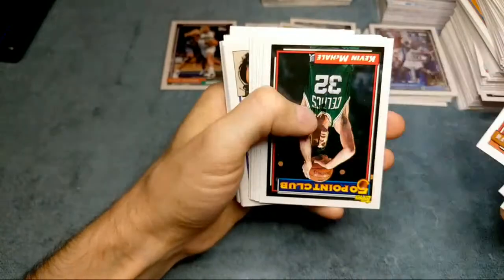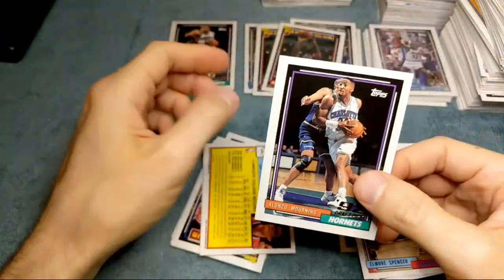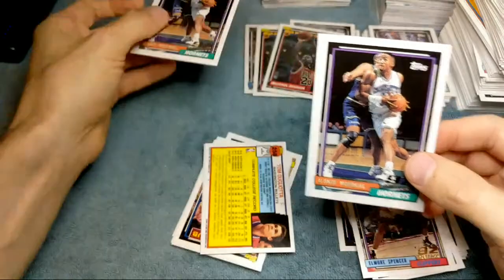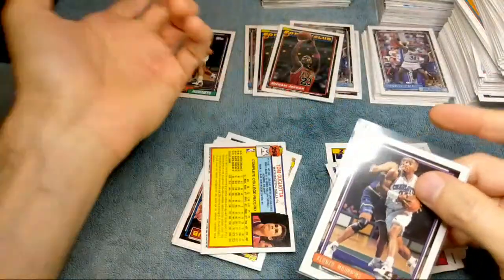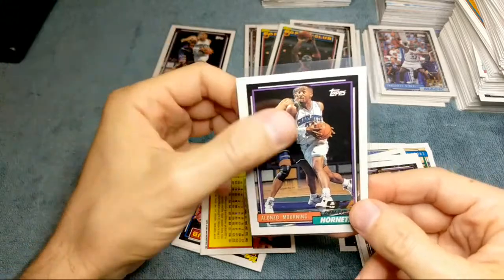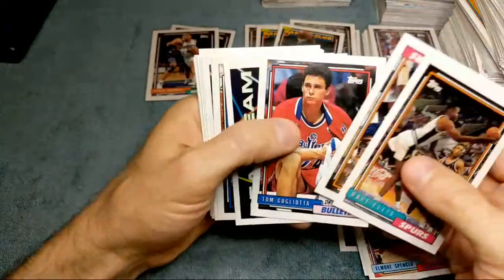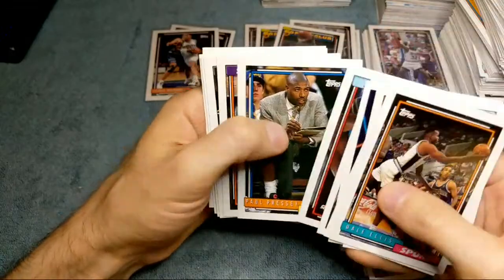One more Topps Gold card and then we're done with the video. Kind of disappointed we got another Alonzo Mourning non-gold - this one's a little better on the centering. With the Shaq it's like a $400 card in a 10 so if you get a 9 you're still gonna get good money, whereas Alonzo's like maybe $70 on a 10, and a 9 I can't imagine getting more than $20-25 for it. When the best case scenario is a 9 I just don't see it being worth grading. Got another Shaq Beam Team.